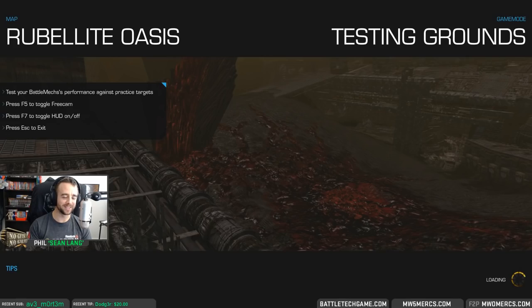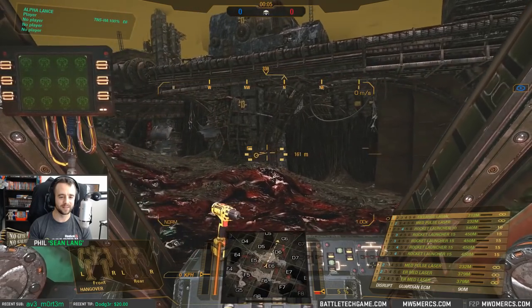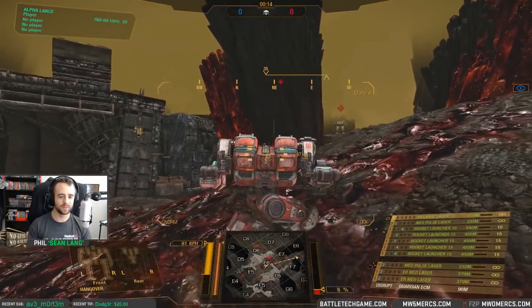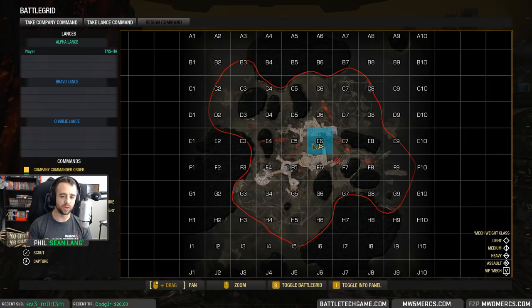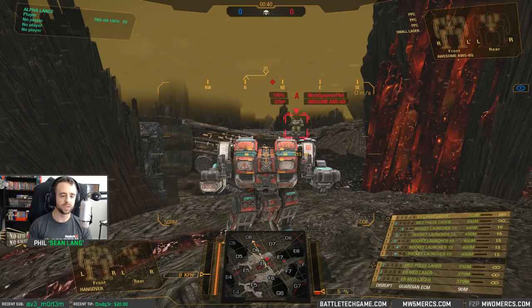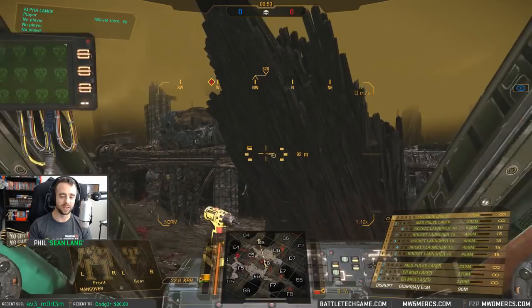Rubelite Oasis — aesthetically it's got a mixture of things I dig. There's a little bit of Terra Therma, maybe a little bit of Caustic, a little bit of Tourmaline HPG maybe. We're dropping on testing grounds so this is where we spawn. This is on very high settings — all effects, graphics, particle effects on very high. The ceiling cap — you can still see pretty far, 800 to 1,000 out.